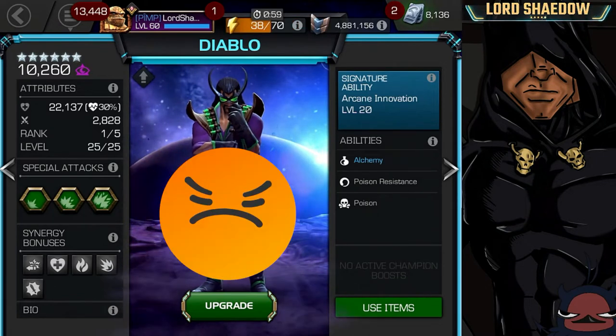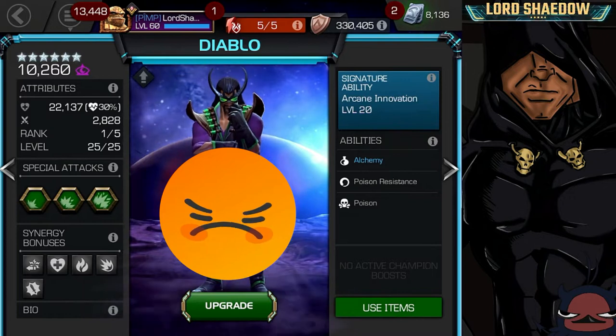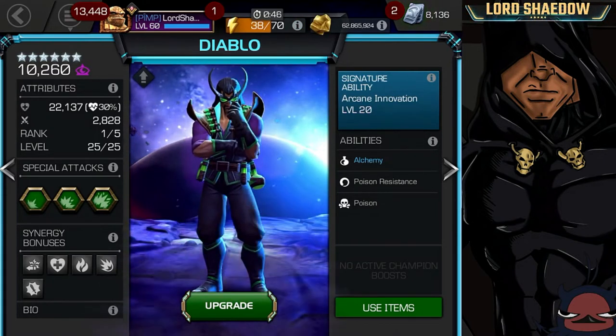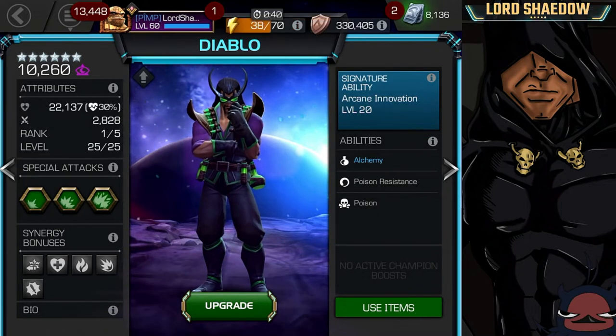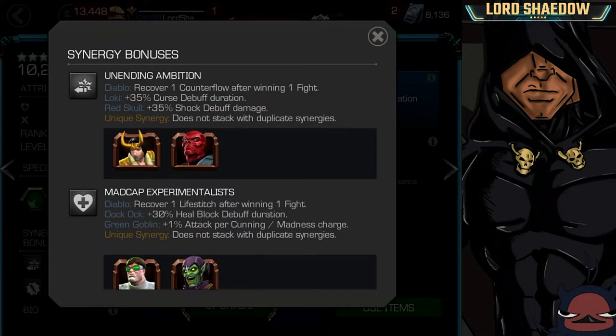He has a pretty bad reputation and we're going to talk about his abilities and my opinions on him. Then we'll take a look at his animations, his damage, a little bit about his mechanics and how he works. But first let's take a look at his synergies. The first synergy is with Loki and Red Skull.